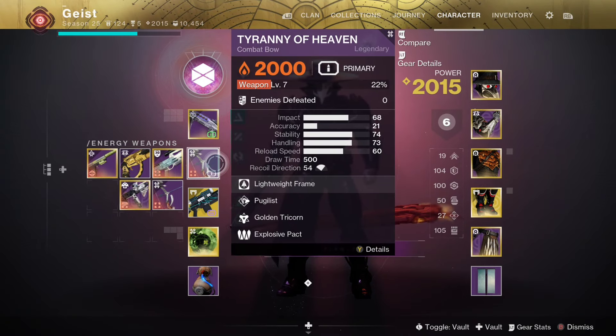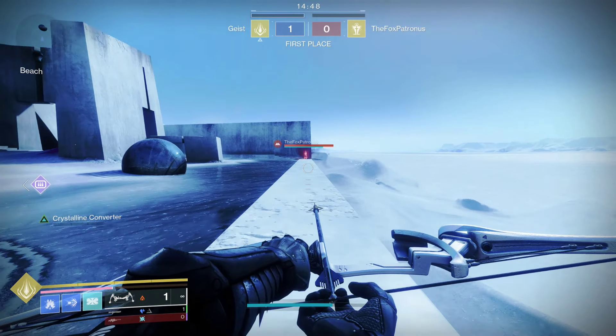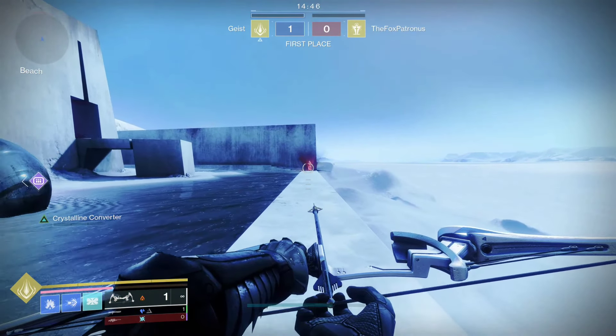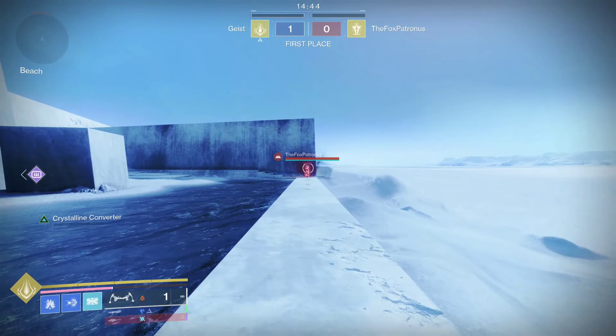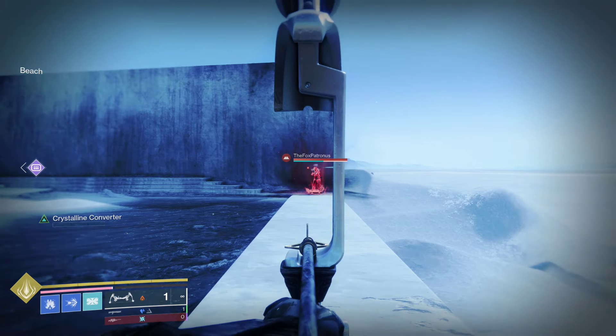To start off, we're going to be talking about aim assistance fall-off, or AA fall-off, or your AA range — it has a bunch of different names. This is different on a lot of weapons, and a lot of times it's typically similar to the damage fall-off, but bows don't really have a damage fall-off.